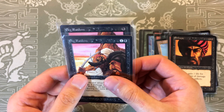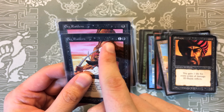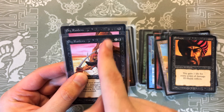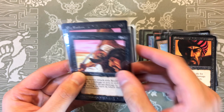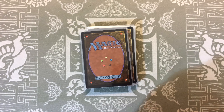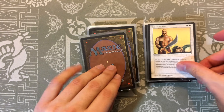Some of these have two of the same card with slight differences — either in the symbol or inside the text box. I'm not quite sure why they did that. If you know why they did that, let me know — whether it was a mistake, they were testing something, or it was on purpose.